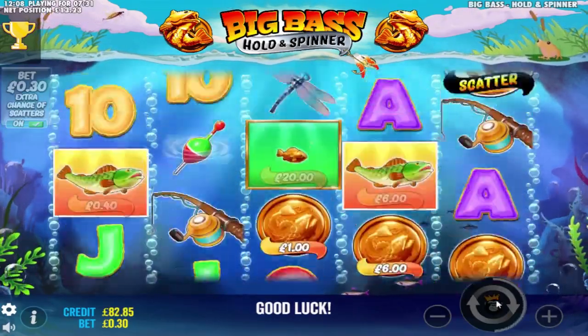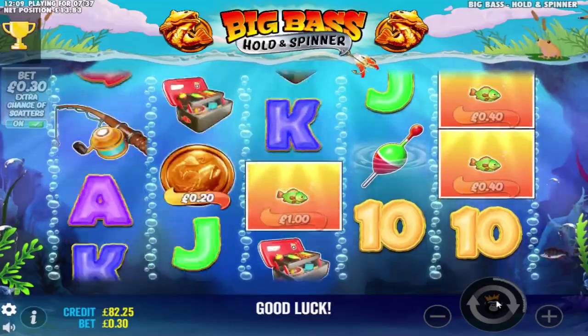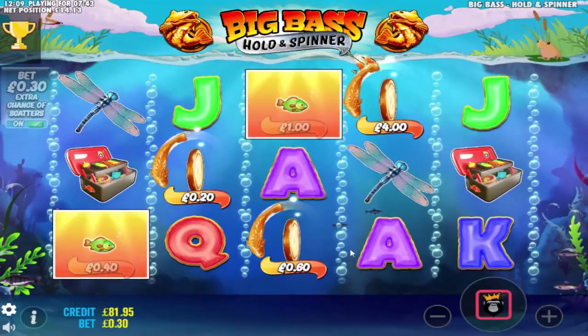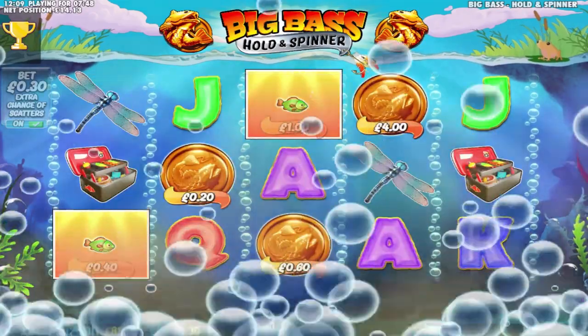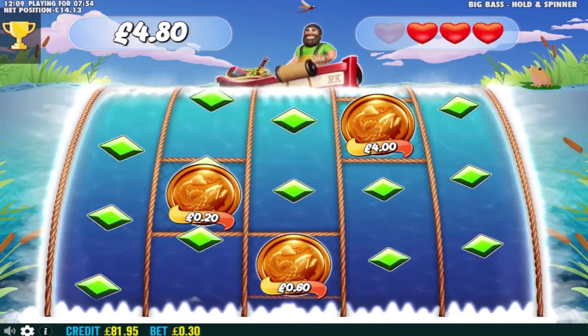Spin one, spin two, spin three, spin four, spin five — and we're in! Look at that — a £4 coin there. I'm in for about £14.13. Every time I get a win I'm going to get a minimum of £4.80 plus whatever else it gives me. Give me three wins at this — that'd be pretty good. Give me a diamond win!